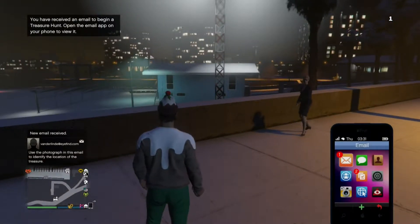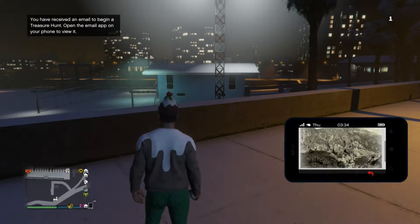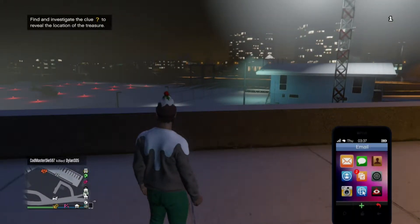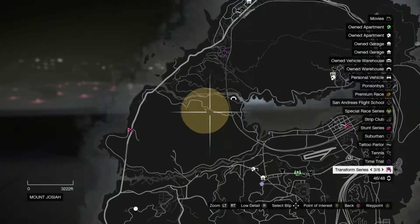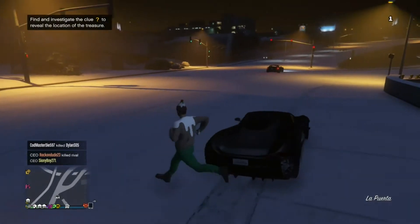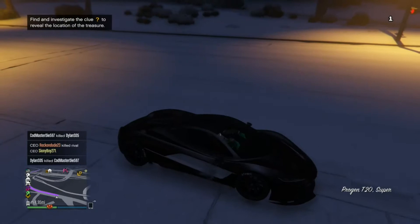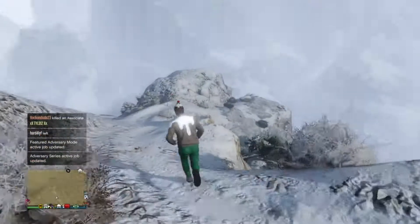So you're going to be in a random session and then all of a sudden you're going to get this email pop up. It's going to show you a picture — there are various different locations. This one appears to be of a bridge. After you've looked at the picture, it's going to show you the location on the map marked with a radius. Within this radius is where the secret or the clue is going to be, and there's also going to be a question mark to help you locate it.